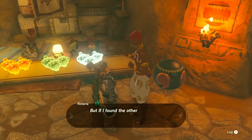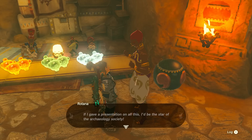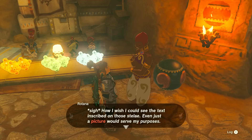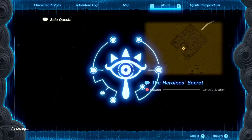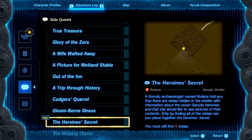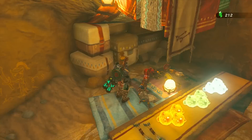An incredible discovery — she could say she changed the face of archaeology. But if she found the other four stelae, who knows what else she might learn about the heroines. She found an orb while searching — is it connected somehow? New quest: The Heroine's Secret. A Gerudo archaeologist named Rottana told us there are stelae hidden in the shelter with information about the seven Gerudo heroines, and she'd like pictures of their contents. We must still find four stelae.